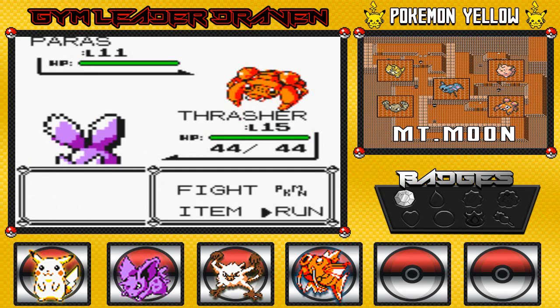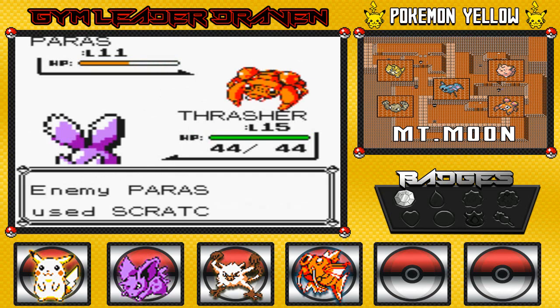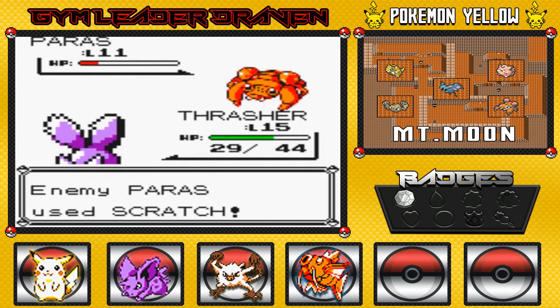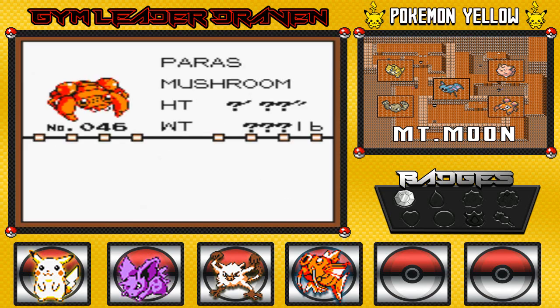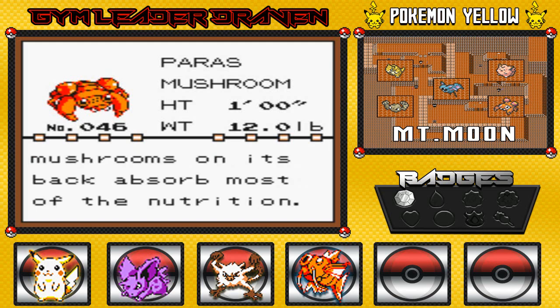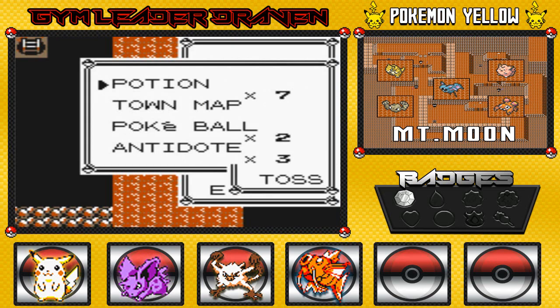Here we have a Paras — very rare around here. I might as well capture it. Scratch attack incoming, so let's tap it down carefully and try not to make it faint. Luckily I have Pokeballs. Four Pokeballs available. Oh god — one survived the Pokeball! Come on, stay in there, Paras. You know you want to be my Pokemon. And there it is, guys — we caught ourselves a Paras! That leaves us with just two Pokeballs, which really sucks.